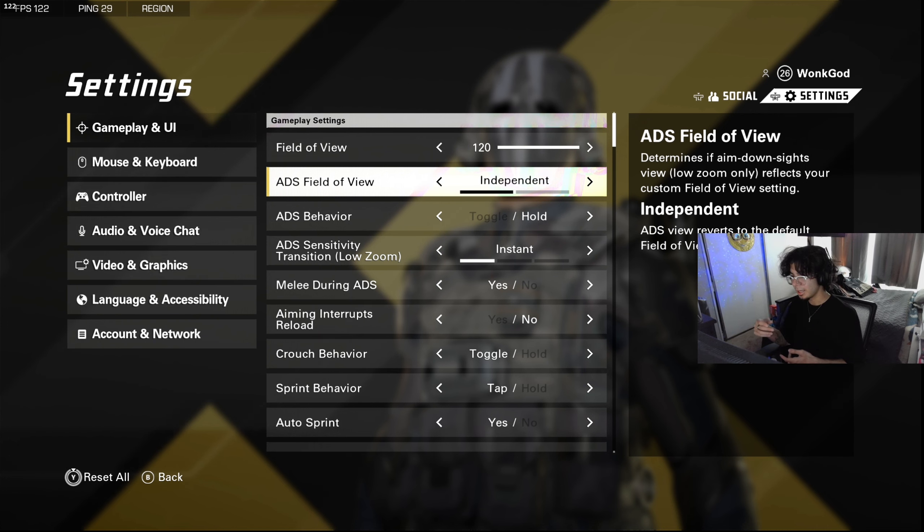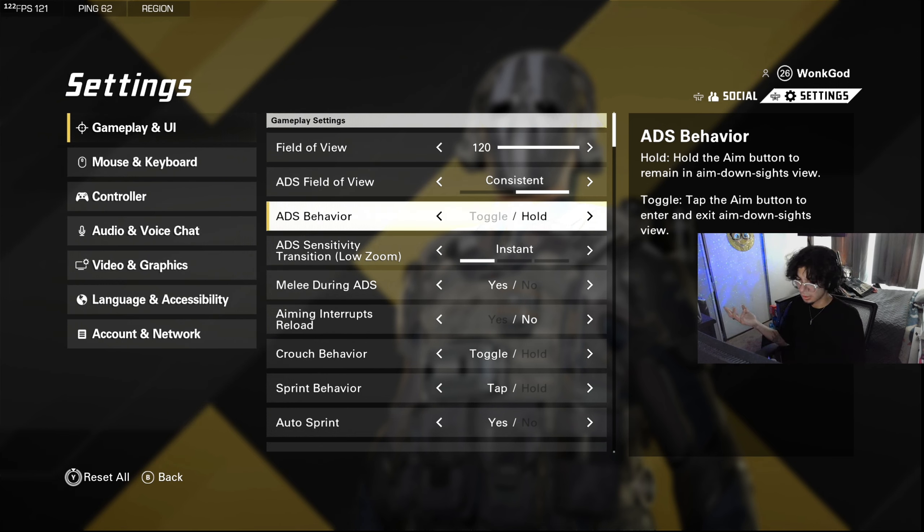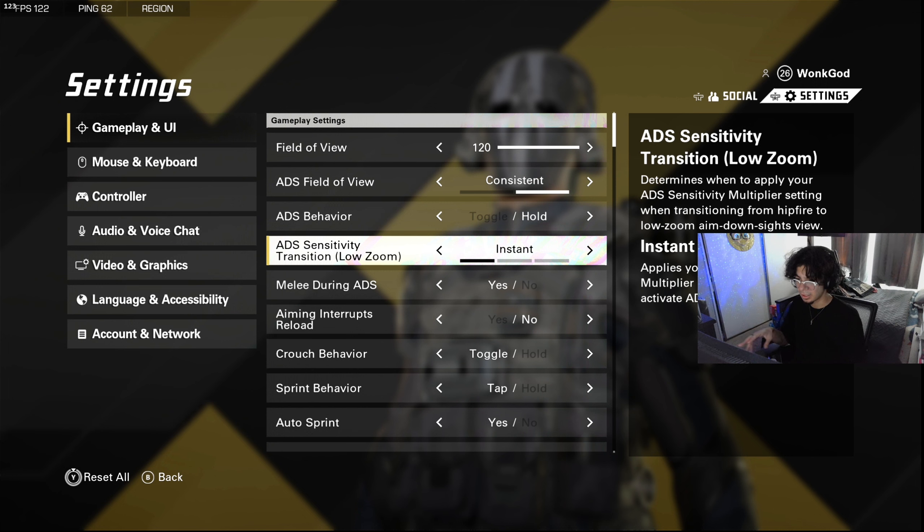You don't want FOV on independent because that will make your ADS field of view zoom all the way in as if it was a sniper — it zooms into the default field of view when you have independent on. I don't recommend this unless you like playing at long ranges. Stay with consistent so it'll match your normal field of view.